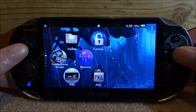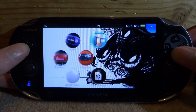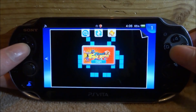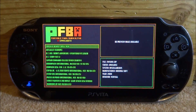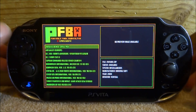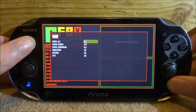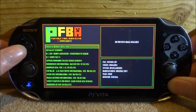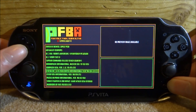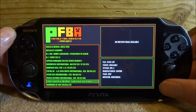Back on your PS Vita, completely close out VitaShell because we don't need it anymore. Find your emulator and open it — here is mine, Portable Final Burn Alpha. Press X and X again to start it up. It should scan and find your ROM. If it doesn't, press the Start button and where it shows 'Show All' at the top, scroll across until it gets to 'Working', then press Start again. Scroll down and you should find your game — mine shows Street Fighter 3: Second Impact.